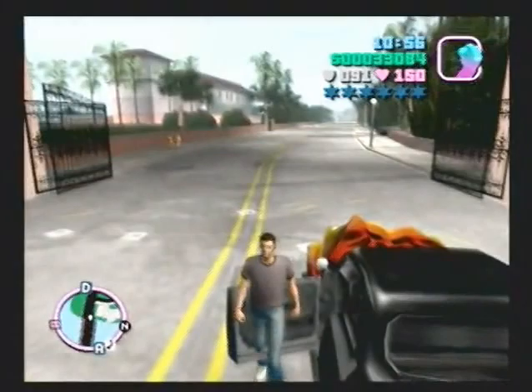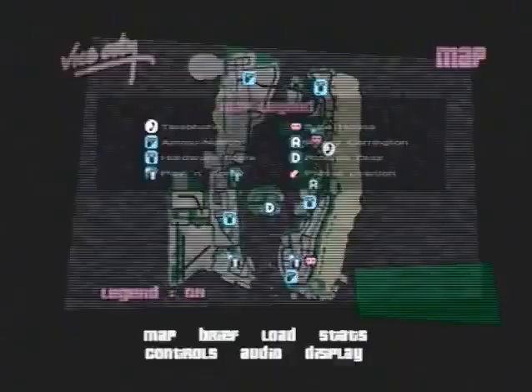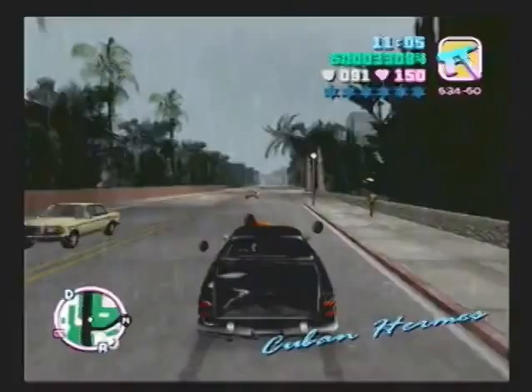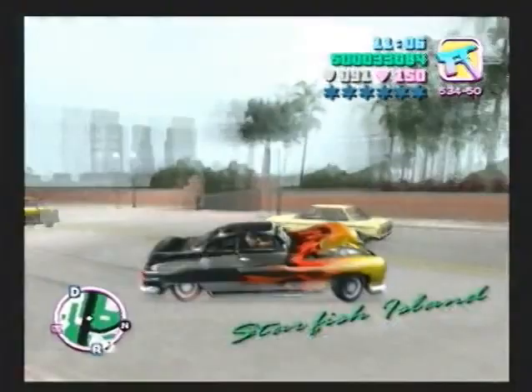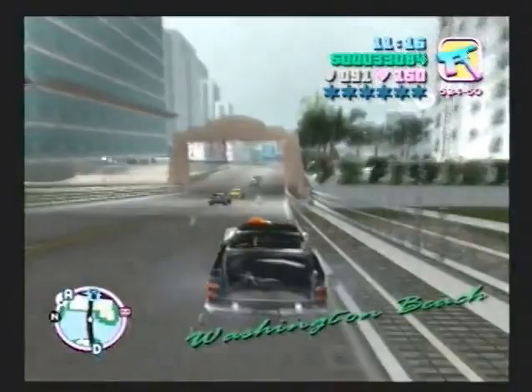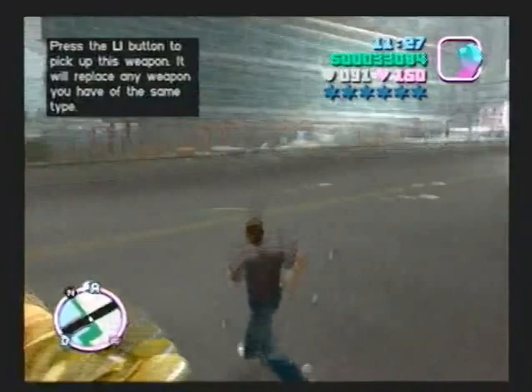Watch this - the gates just disappear and open like that. So we have not unlocked the second island yet, but because Diaz's missions are open and he's located on Starfish Island, we've now unlocked Starfish Island. We have Prawn Island unlocked, and now we've unlocked a new part of the map - it's small but bigger than Prawn Island. There are hidden packages on Starfish Island but we can take care of those later, same with rampages and the unique stunt jump.